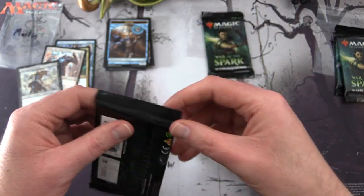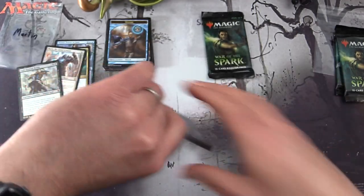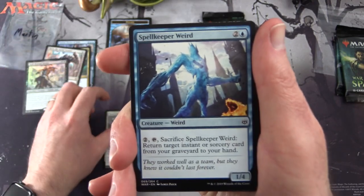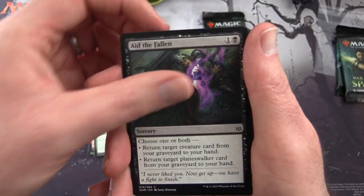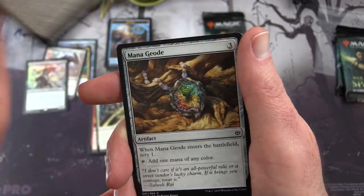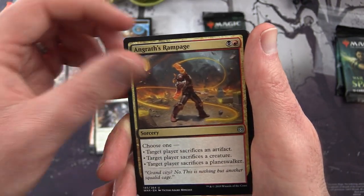Moving right along to Sebastian's first pack of War of the Spark. We have Teo's Light Shield, Spellkeeper Weird, Turret Ogre, Steady Aim, Aid the Fallen, Demolish, Lore Rune Enforcer, Defiant Strike, Mana Geode, Thunder Drake. Uncommons: Bond of Discipline and Angrath's Rampage.